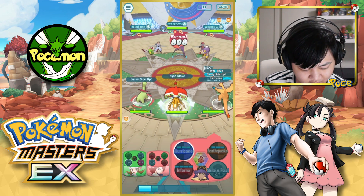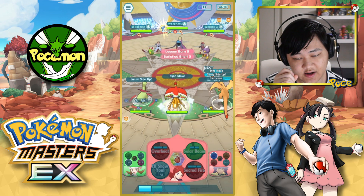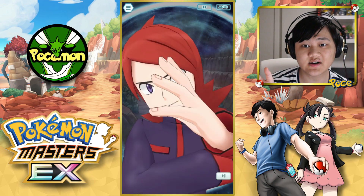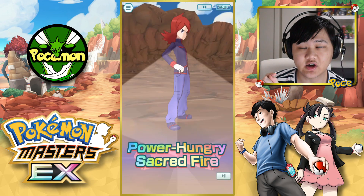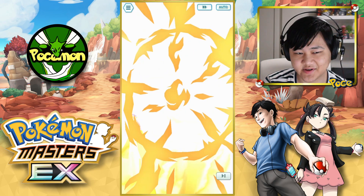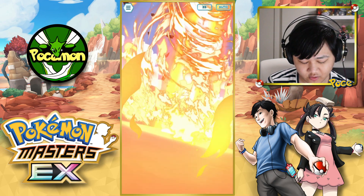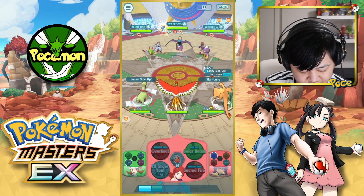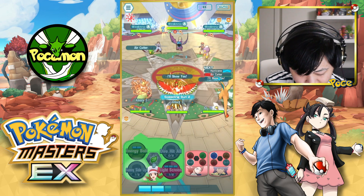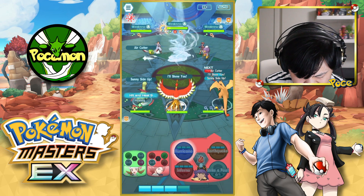I didn't mean to click Hurricane. Oh well. Solar Flare 5 is basically useless because Ho-Oh gets Sun on Sync, and the problem with Sun or Weather on Sync is it goes away exactly the turn before you Sync again. Solar Flare 5 needs Sun to be up, so it's just never gonna happen unless you have other ways of decreasing your Sync move countdown. For example, Leon — if you could get another Strike of Pose, that would help, but that's not super reliable.